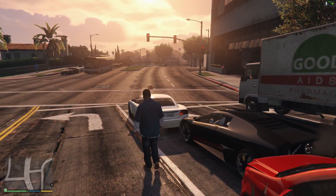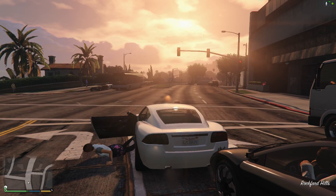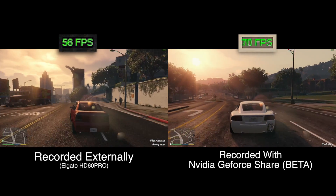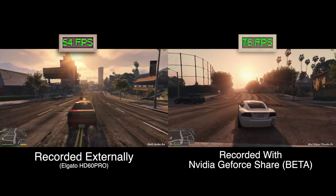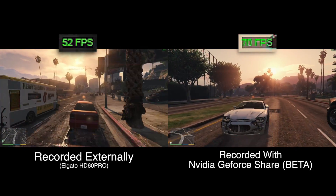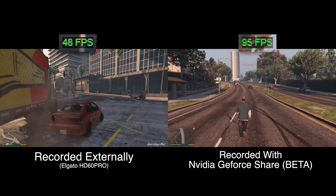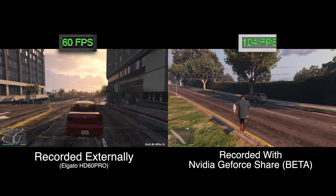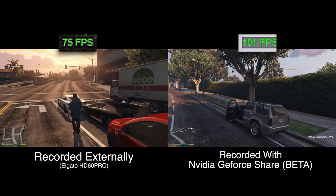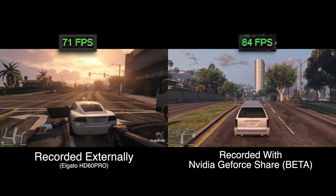Onto those recording demos. I'm going to show you the performance impact — or rather, lack of performance impact — while recording with the GeForce Share recording feature. On the left is gameplay recorded using a capture card installed in my main rig, eliminating all possible impact on frame rate from the recording. On the right is gameplay recorded simply using the GeForce Share recording feature, with the file even written to the same hard drive the game is running from, to really hammer home how light-footed NVIDIA's built-in recording really is. As you can see, there is no appreciable impact on game performance — both sessions vary happily between 50 and 80 FPS, with no stutter and no hitching.